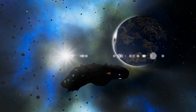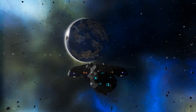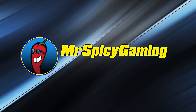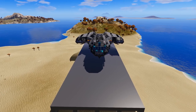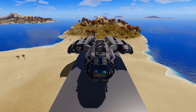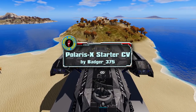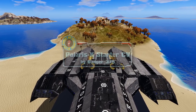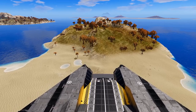Welcome everyone to another Empyrean Workshop Showcase. Today we're taking a look at the Polaris X Starter Capital Vessel. Today we have a creator requested design, the Polaris X Starter CV. This comes to us from creator Badger 375, and it's actually a rework of the original design, the Polaris.